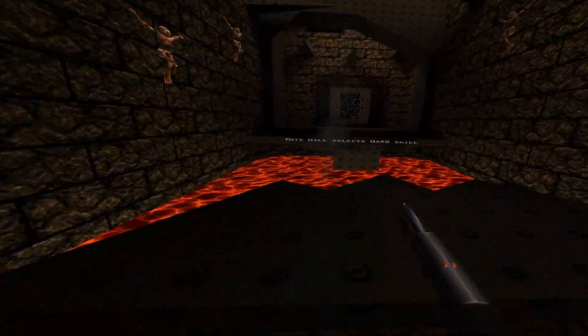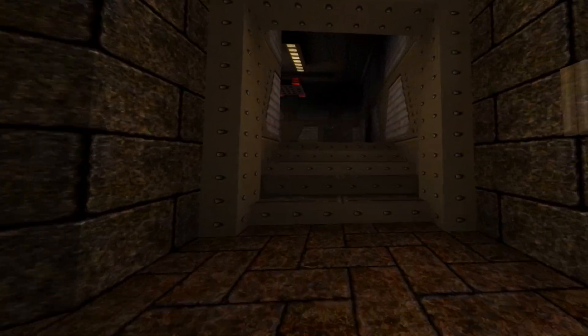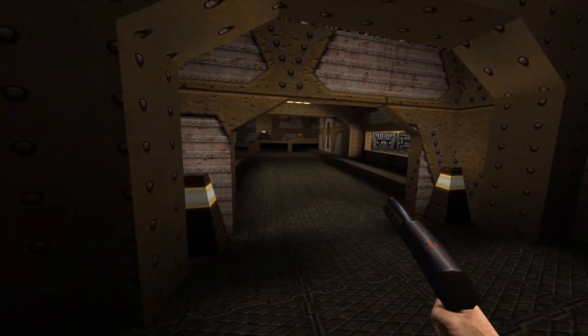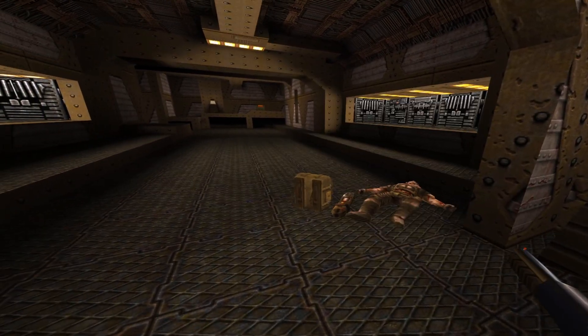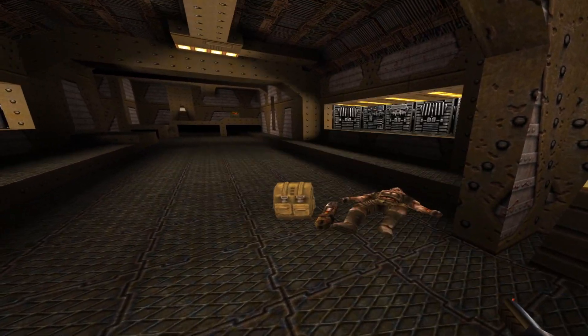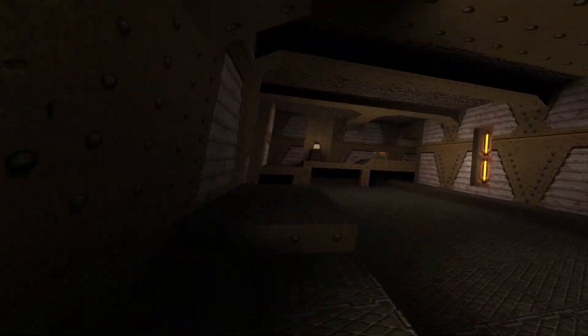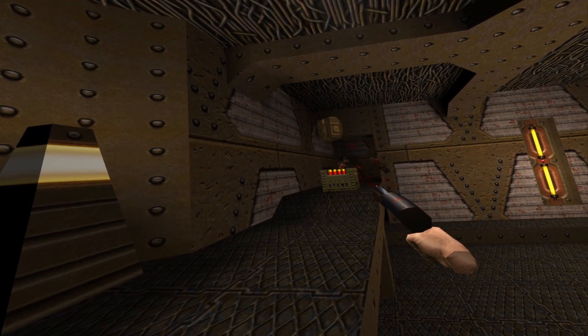I'm going to show you a little bit of gameplay and the blood particles, which I think are really cool. When you shoot the enemy, not only does blood come out with texture particles, but there's also a mist that appears around the enemy, which gives you the impression of actually having fluid going in the air after the enemy has been shot.